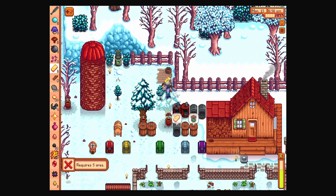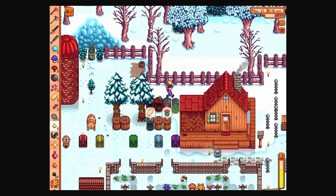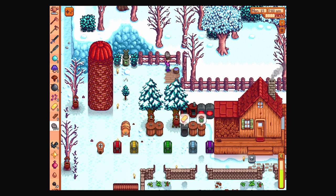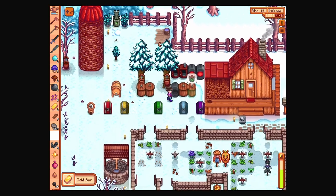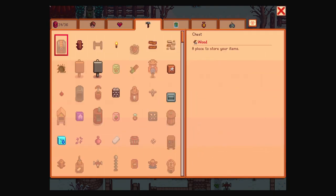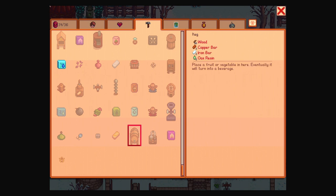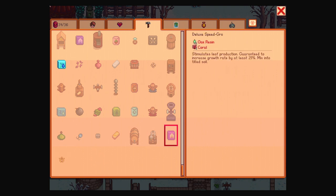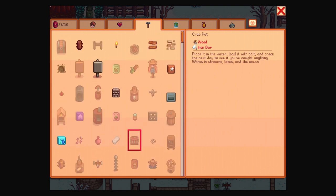I do have corn in the keg, so I'll make more corn juice. Can I make another keg? Copper bar, iron bar, oak resin, and wood — so technically yes. The ring of Yoba: I probably should make that at some point. Shielding from damage is just good. Deluxe speed grow needs coral and oak resin. If I can find more oak trees for tappers, tappers seem very powerful. I wish I'd made more earlier in the game.